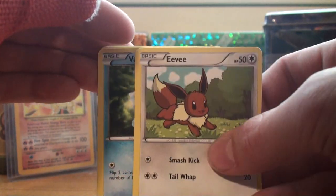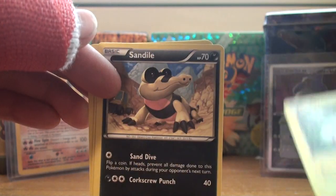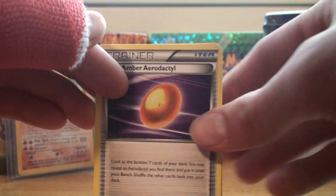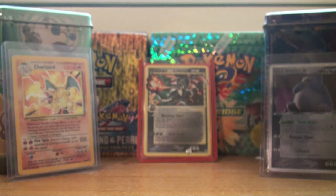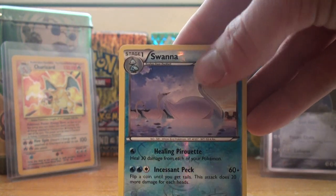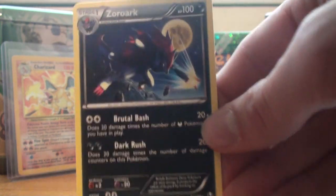We've got an Eevee, Vanillite, Chansey, Tynemo, Sandile, ooh a nice Umbreon — it's a really good one — Old Amber Aerodactyl, and another Umbreon with the other artwork, that's really nice. For the reverse, ooh we have a Swanna, which is a rare, so that's always good. And for the rare, ooh a Zoroark — that's very good, this card's very good.